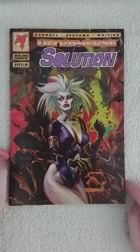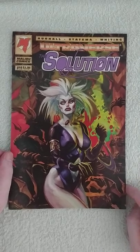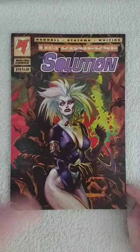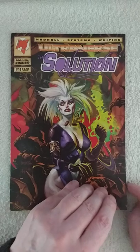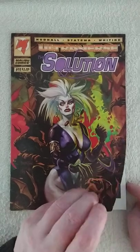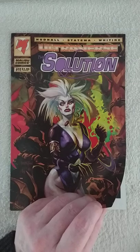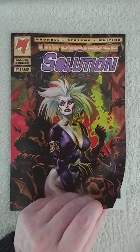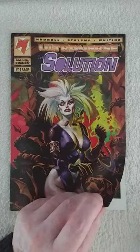Welcome back! Today we're doing the Solution issue number 11 by Ultraverse Malibu Comics, made by James Hutnell, John Stathema, and Barbara Kahlberg. We have a beautiful Dan Braverton cover. I have to work in about 15 minutes so let's do a quick review. The Solution is here to free their teammate Shadow Mage, being helped by alien wizards or sorcerers called the Veer, on an alien planet, surrounded by the Erwin army.